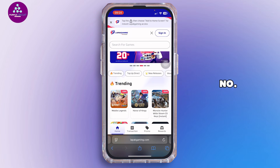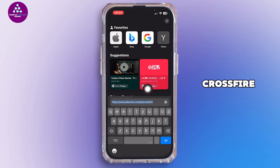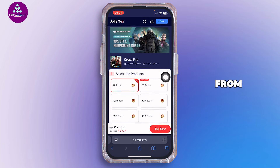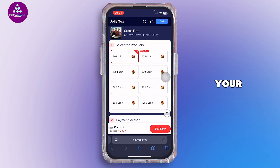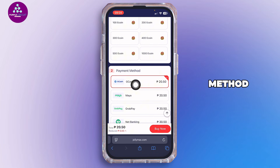Option number two is JollyMax. Simply search for jollymax.com.ph/crossfire. This is the interface you'll see — from here, go ahead and select your ecoin amount, then scroll down and choose GCash from the payment method options.